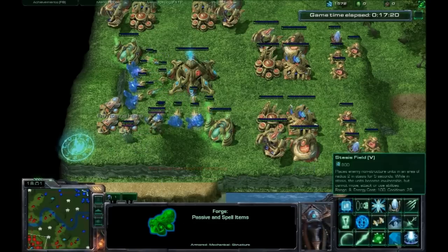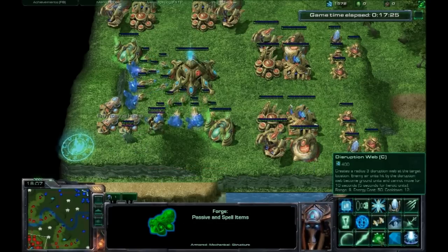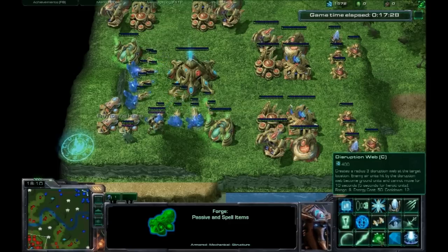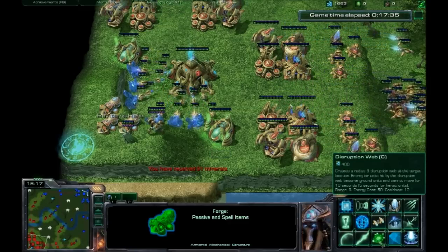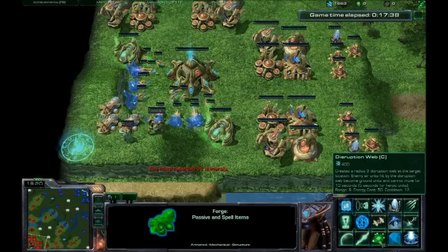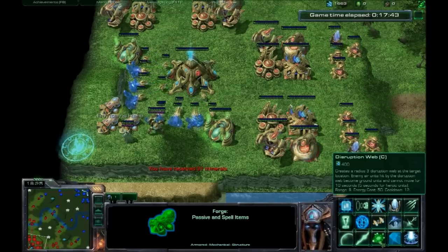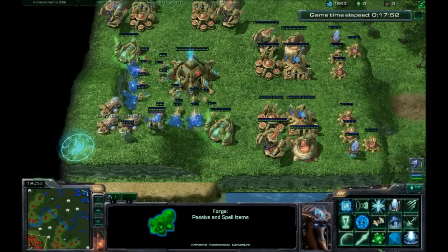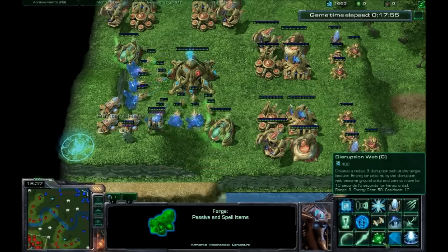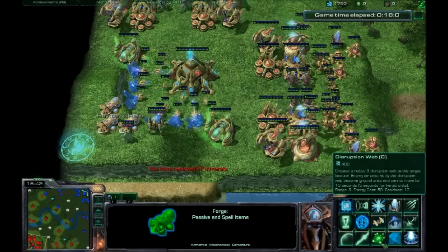Next we have Disruption Web — the best anti-air item because the other ones are terrible. This basically brings them to the ground for five seconds. If they're already on the ground it doesn't work, but if they are in the air it roots them for five seconds — and most air heroes, that's long enough to kill them, though they can still shoot. Only get it if you're against something that's really quick and kind of squishy, like Mutalisk, Void Ray, or Phoenix.